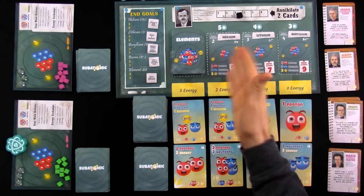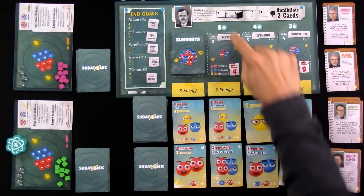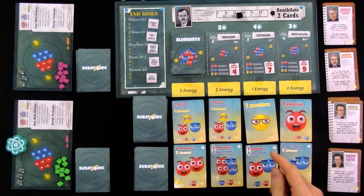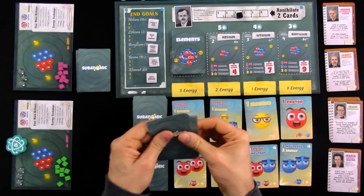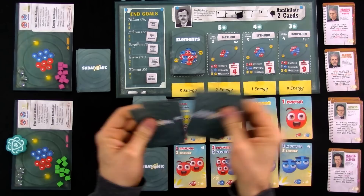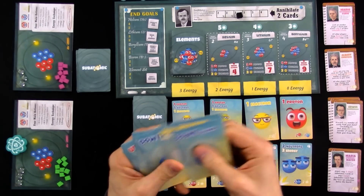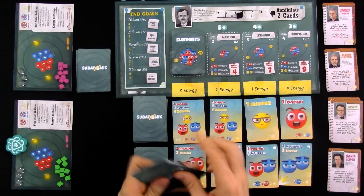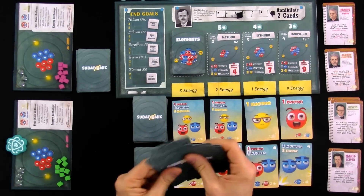To be able to create these atoms, we have to combine protons, neutrons, and electrons, plus spend a little bit of energy. And to be able to get those protons, neutrons, and electrons, we have to use our starter deck, which is full of three of the most basic building blocks: up quarks, down quarks, and photons slash gamma rays. So everybody has a deck of 11 of those right from the get-go.